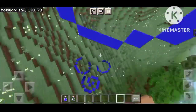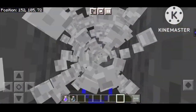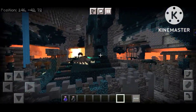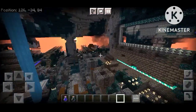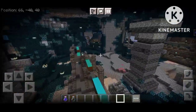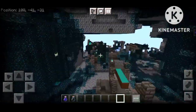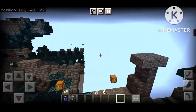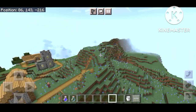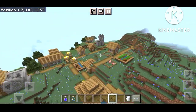You will see the ancient city — the ancient city, the village. It's a very nice place. And if you get a new village, there is also a black scene thing that we will check out.